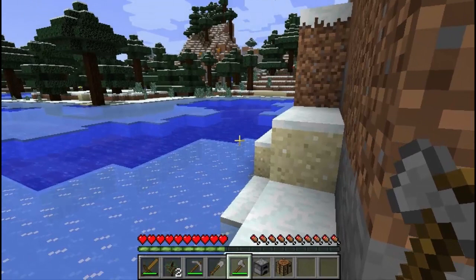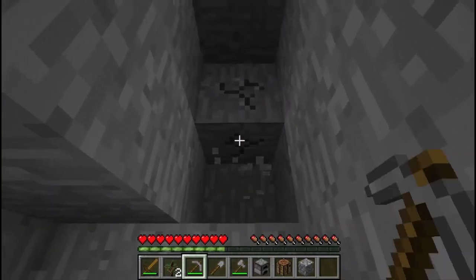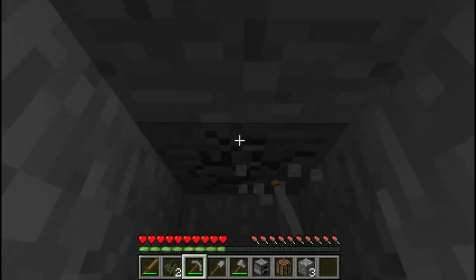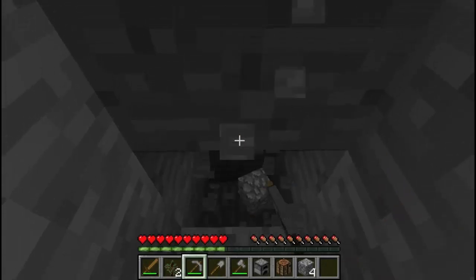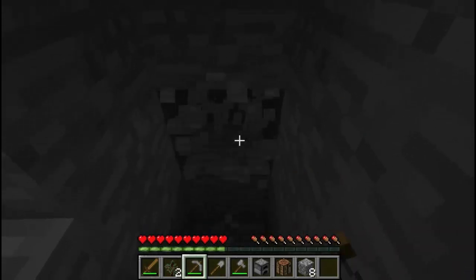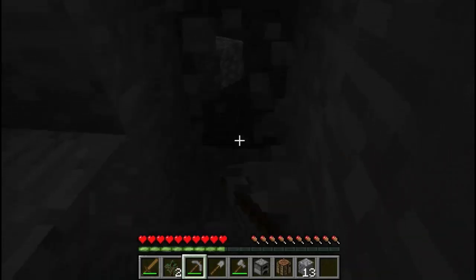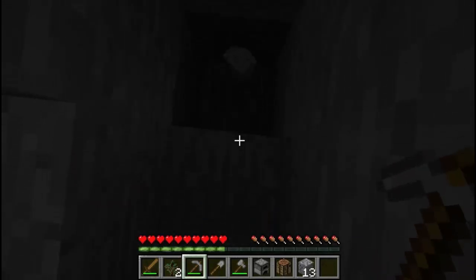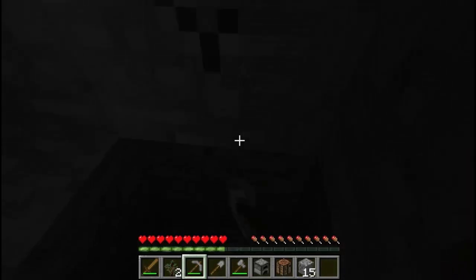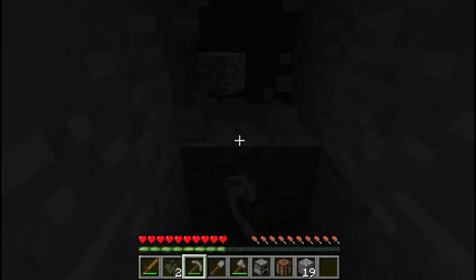Now I want to find that zombie. Let's play hunt the zombie. Let's have a quick dig down and see. The tricks to caving: never dig straight up, never dig straight down. If you dig straight up, you're inviting something to drop onto your head. If you dig straight down, you're inviting the world to put a cave underneath you and you plummet 50 stories to your death.